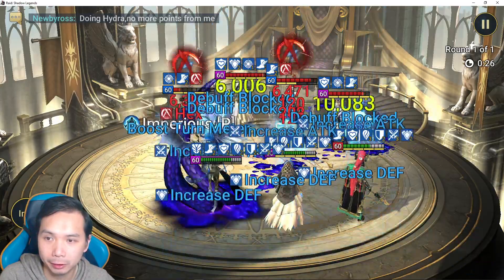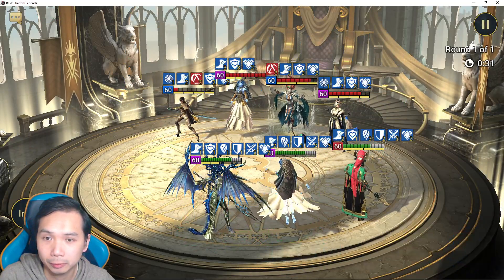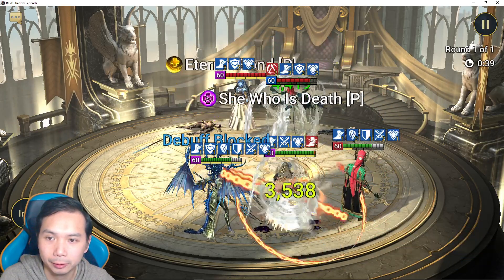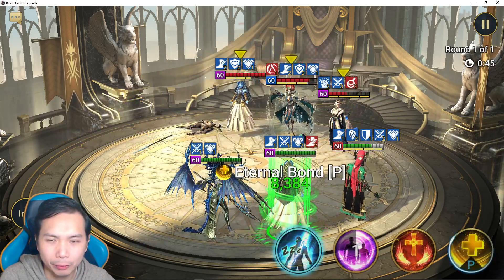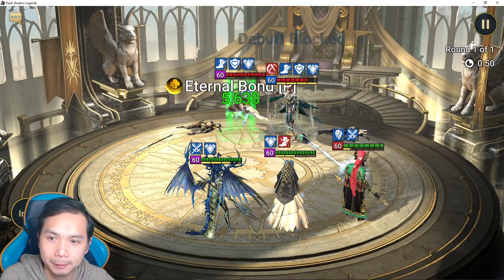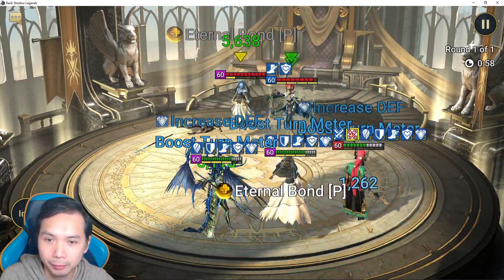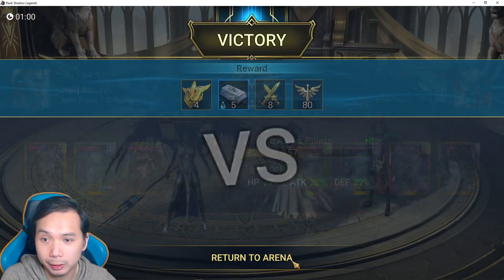Let's do the hex - they don't have a cleanse so the hex is going to stick on them. Let's drop Yumiko - she's being super annoying. They don't really have a damage dealer so it's kind of hard to compare, just no real threat. They land the heal reduction and then we got the cleanse again. Let's jump into another fight - this one wasn't as good as I was hoping.